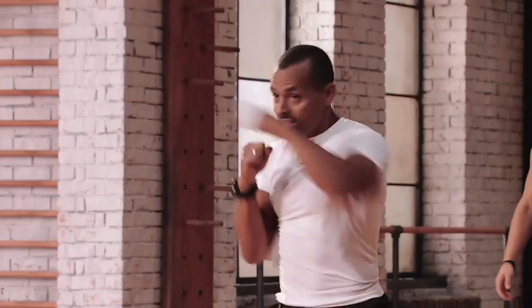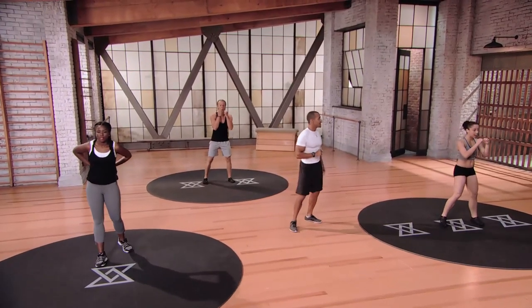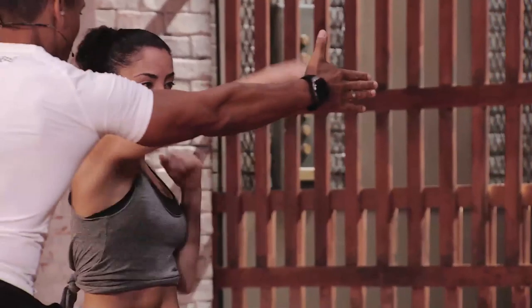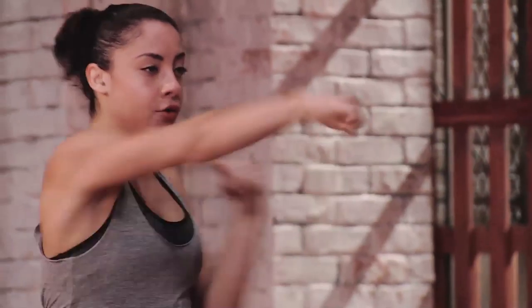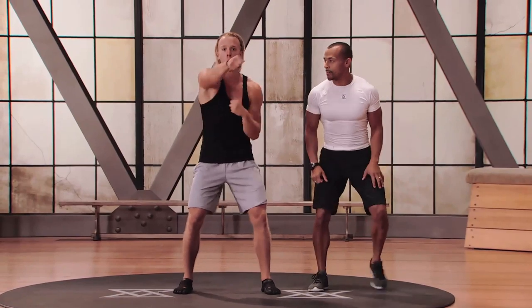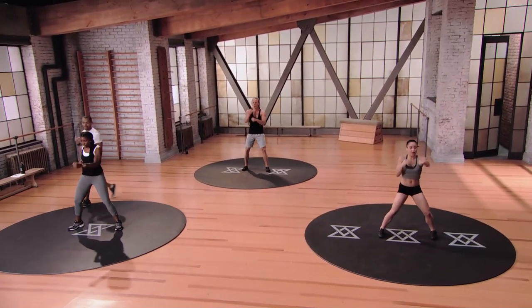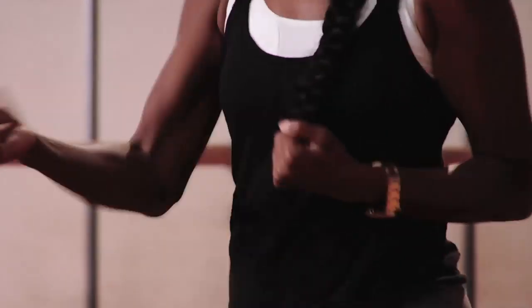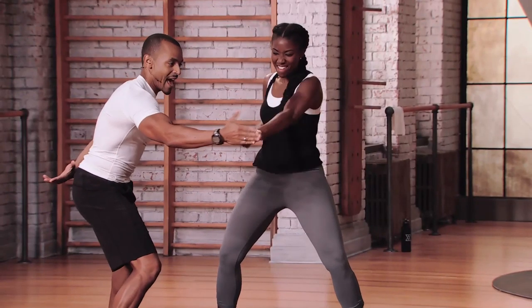Standing punches — stand nice and square, hands up by the face, punch as quick as you can: right, left, right, left. Keep those hands up. Starting in three, two, and one. Visualize your target — one, two, one, two. If you're in mod 3, push as fast as you can. Lower body stays fairly still. Mod 2: slowing down the pace a little but still going pretty quick. Focus on your breathing — every second punch is a good way to keep rhythmic breathing. Mod 1: punching a little bit lower, like heavy bag punches. Good job — three, two, and one.